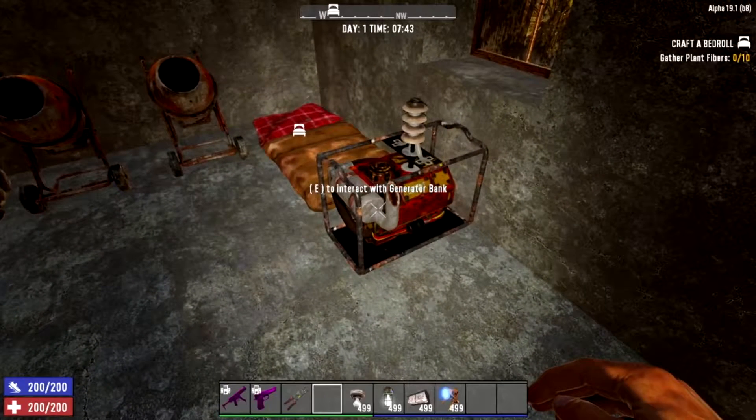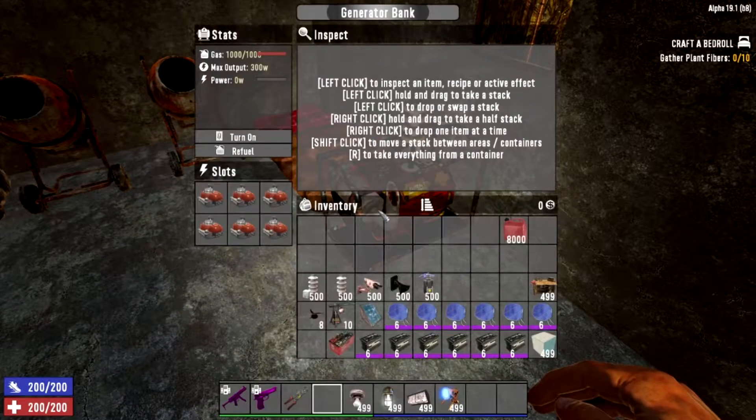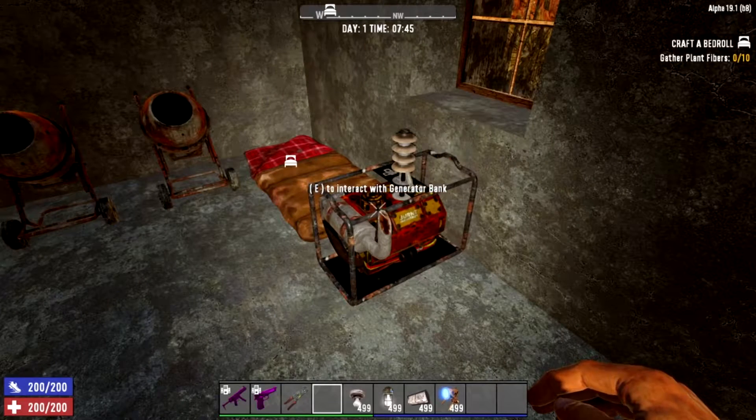Each blade trap costs 20 watts, so that takes 20 off your max output. You can only run 15 blade traps per generator bank at maximum capacity.